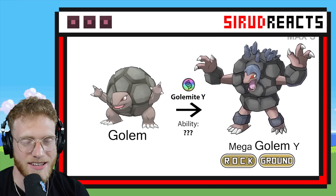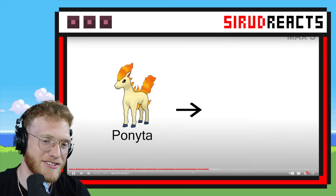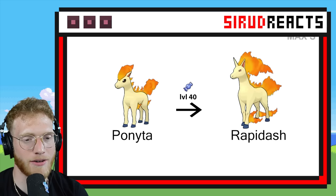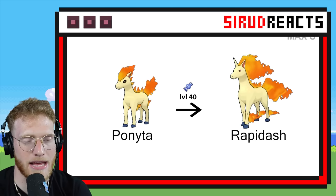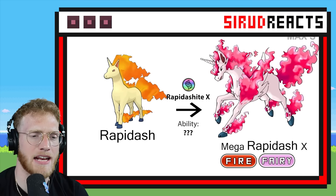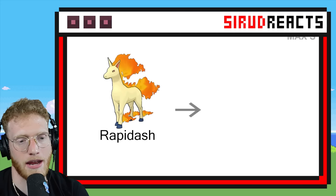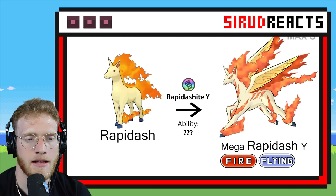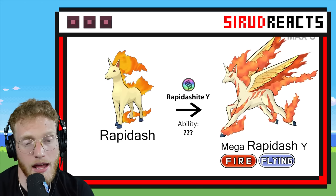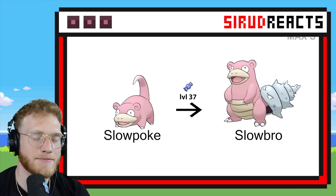That one's a little strange to me. Mega Rapidash — it's just gotta be a flame ball, the whole thing should just be on fire. Okay, Fire Fairy — I can see that. That's kind of what they did with Ninetales in the actual game, they made it Ice Fairy. I like it! I get it — it's like a unicorn with wings! That one's pretty cool.